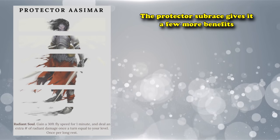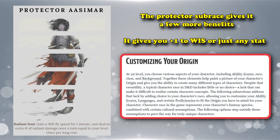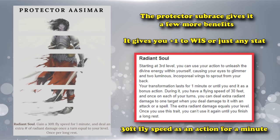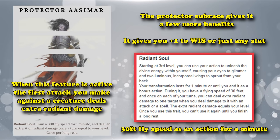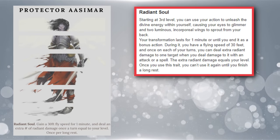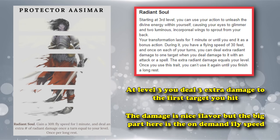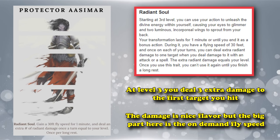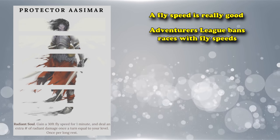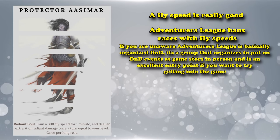Once you add in the subrace features it gets better. The Protector subclass grants an extra plus 1 to Wisdom, which can go to any stat with Customize Your Origin. It also has the ability Radiant Soul, available from third level: as an action it gives you a 30-foot fly speed for a minute, and while active the first attack you make on one target per turn deals extra Radiant damage equal to your level. The real benefit is the on-demand fly speed, since fly speed in D&D is super useful — Adventurer's League even bans races with innate fly speed, like the Aarakocra.